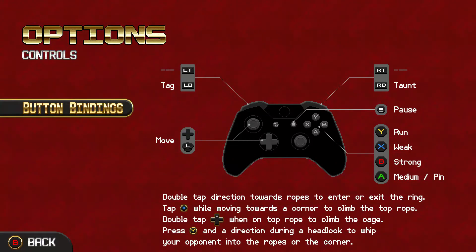To climb the cage, you press the directional button up. If you want to throw somebody into the corner instead of pulling a move with X, A, or B, you just press Y in the direction of the corner. That's very similar to the rest of the wrestling games now, so that's the controls.